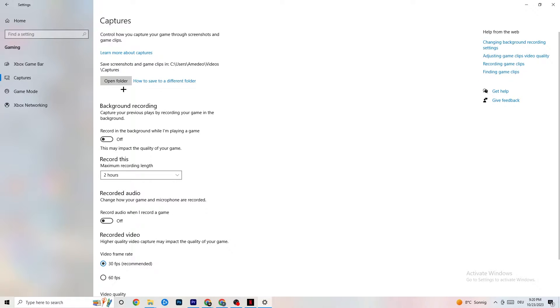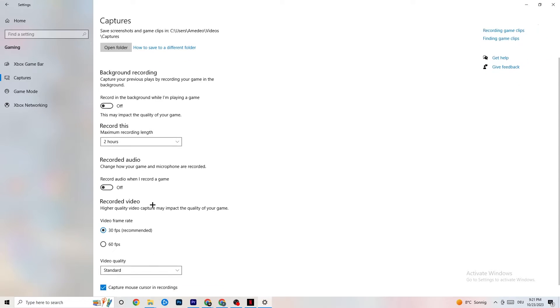Go to Captures, then Background Recording. Turn off 'Record in the background while I'm playing a game.' If this is on, no wonder you're having FPS drops, freezing, or stuttering — recording sucks a lot of performance. Especially on low-end PCs, this will cause crashing, FPS drops, and stuttering. If you want to record, use another program like OBS — do not use Windows for that.